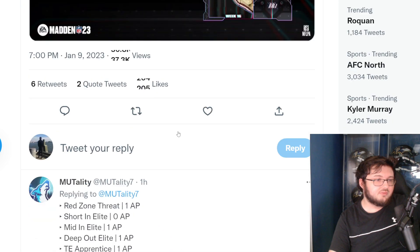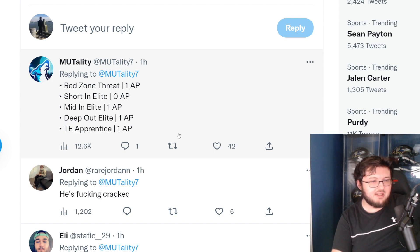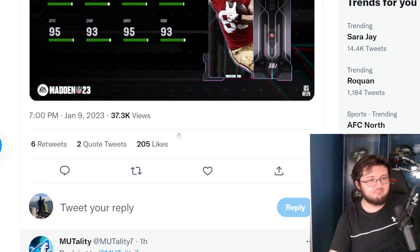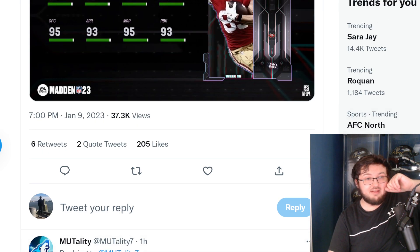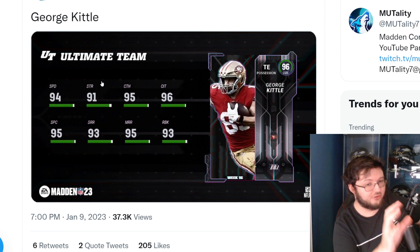For Kittle, he gets Red Zone Threat for one ability point, zero ability points for Short and Elite, one ability point for Mid Elite, one ability point for Deep Out Elite, and Tight End Apprentice at one ability point. He is now the best tight end in this game. This card is absolutely cracked.